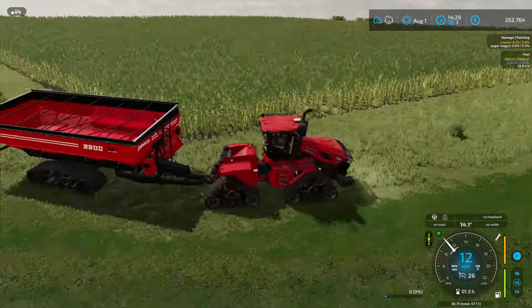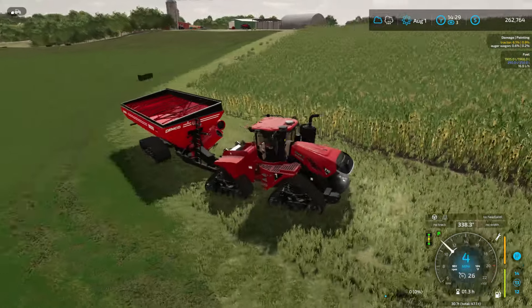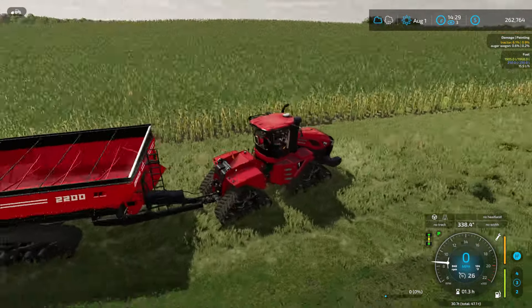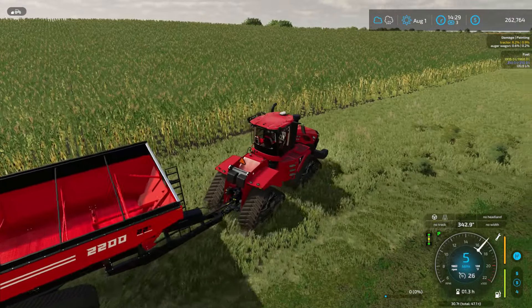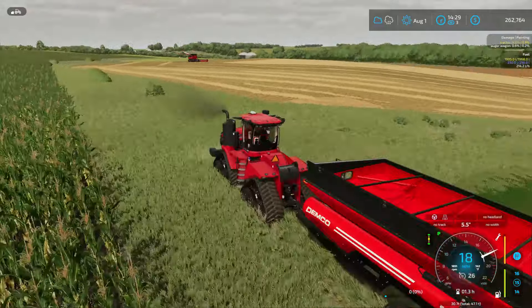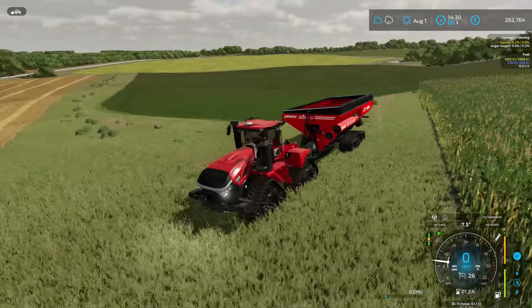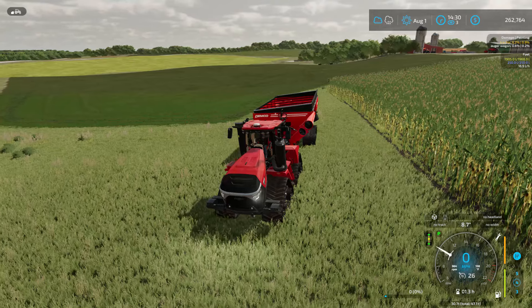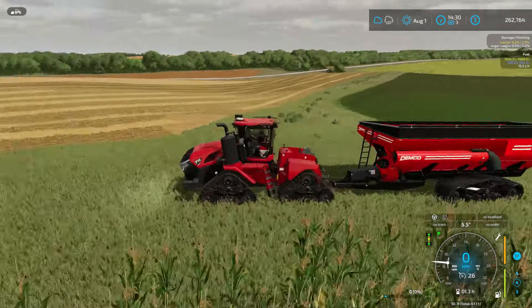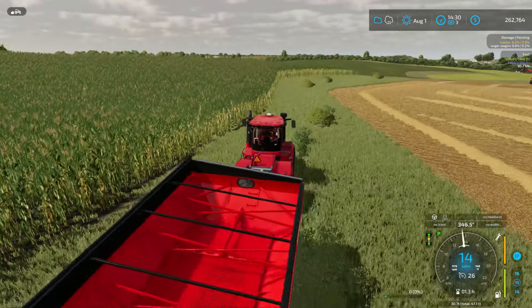Now this is our cornfield, and it's not going to be ready to harvest for a couple months, which is good because we need time to do this other stuff. It's a pretty decent-sized cornfield. That cornfield is the bread and butter of this farm - this farm is all about cattle and producing cornbread. We are a major cornbread producer in the area. I've been playing here in Alma for quite a while, and it's time to get our cornbread production going and take care of our cattle.